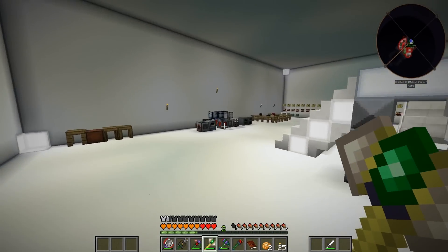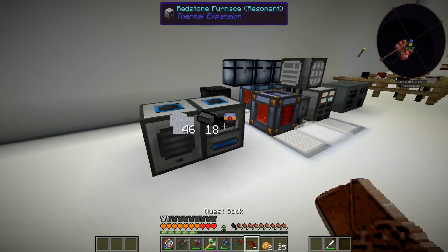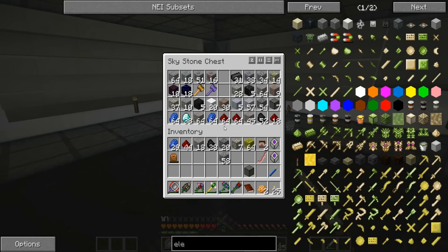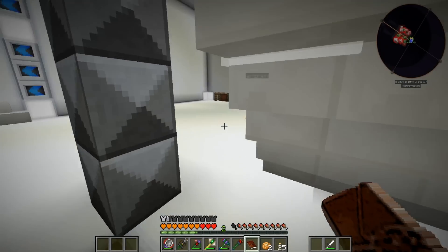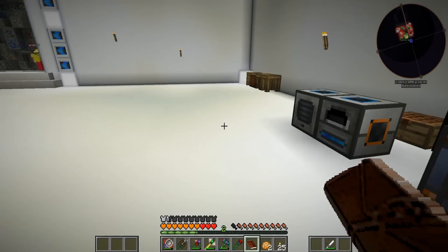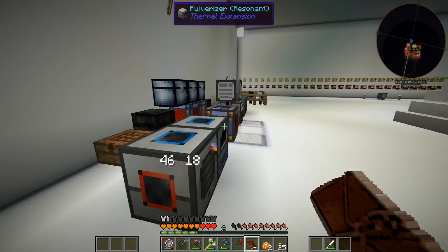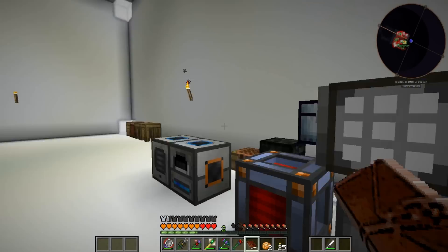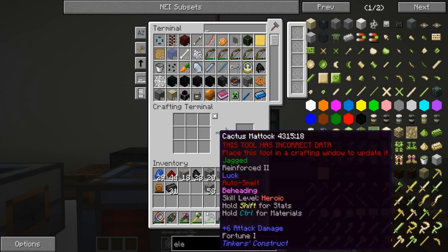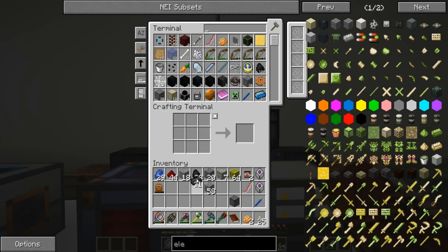What we need to do right now — I also have some seared bricks cooking because I want us to get a smeltery going. I already have some that I got before, so I'm going to go ahead. Do we have a normal crafting table? We don't. I'm going to make some parts — you want to come look? I'm staring at that zombie down there. All right, first I'm going to make us a smeltery controller.